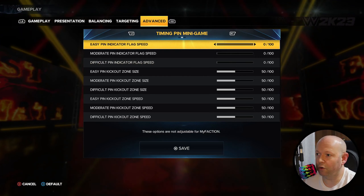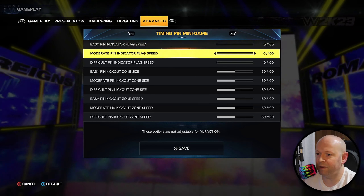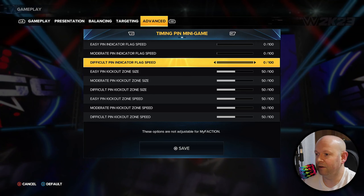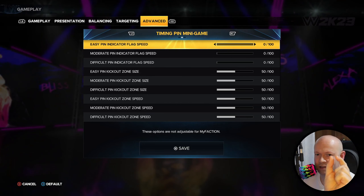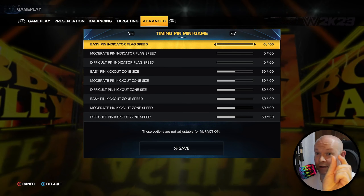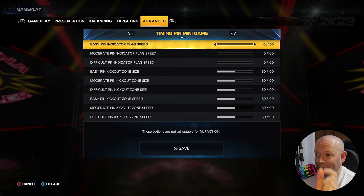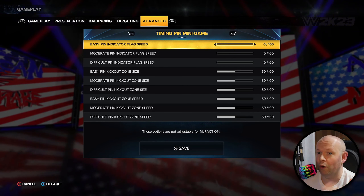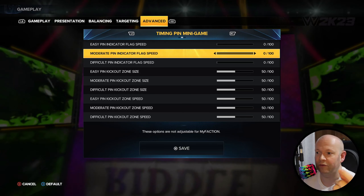Now we're going to head on over to the timing pin minigame. This used to be called normal pin indicator flag speed, pressure one pin flag speed, pressure two pin flag speed — in other words, the speed of that little pin, the grayish white one that moves back and forth. Not the big green bar, that tiny little pin. And that's the speed at which it moves when you're being pinned under easy, normal moves, and after a signature move from your opponent.